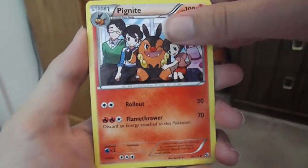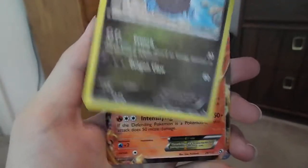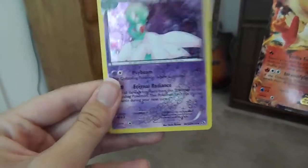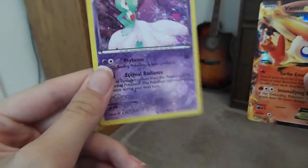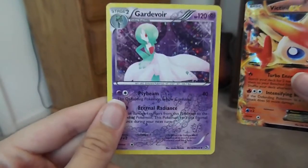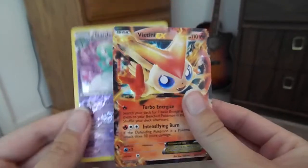Then we got a Pigknite, a Zwellius — I really like the art in that too. And Victini EX! Holy crap, yes! And is that Reverse Holographic? It has shinies everywhere on it. Gardevoir — I really like this Gardevoir. I really like this Victini EX. I like Victini in general. These are really good cards.